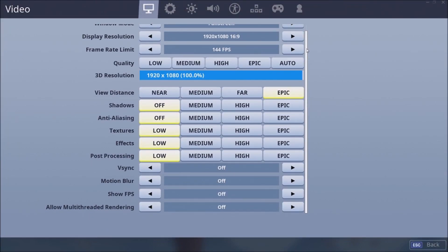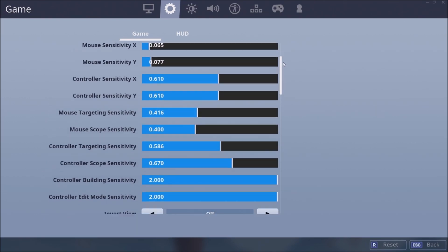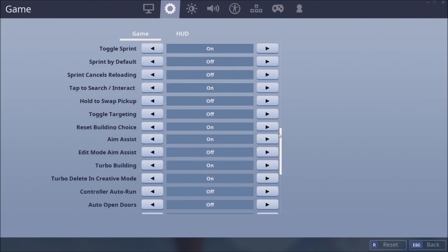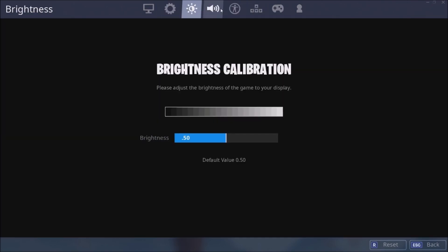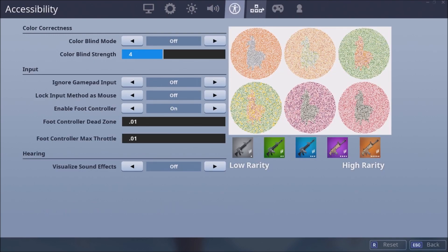Yo my dudes, hope you found the video helpful today. Here are my settings as promised at the start of the video — let me slow down on the sensitivity section. If you found this video helpful, make sure you drop a like, subscribe if you're new, and don't forget to use code UPSHALL in the Fortnite item shop. It goes a long way to support my channel — appreciate it.